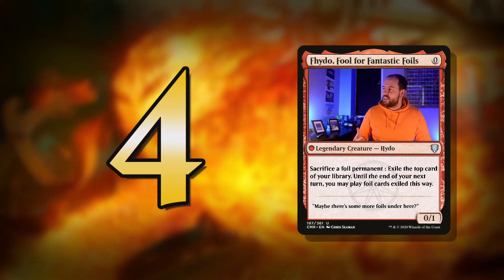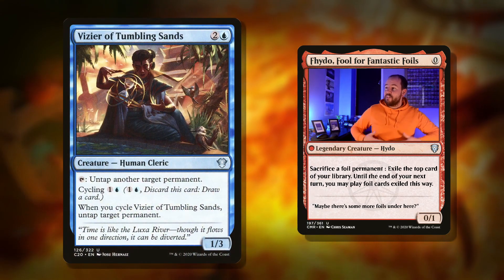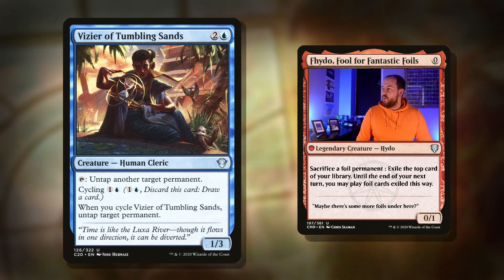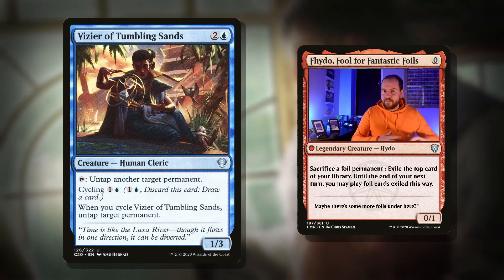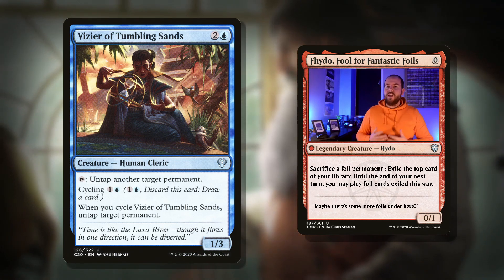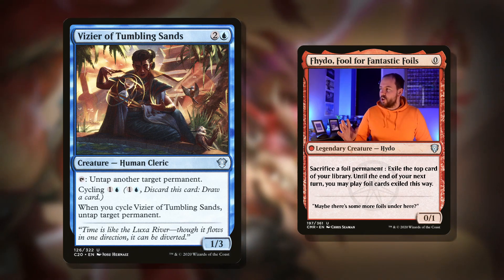In at number four: our commander cares about tapping and we need a lot of mana. If we can't cheat things out, we've got to cast the big things. Cards like Vizier of Tumbling Sands are phenomenal, and they're really innocuous in decks like this — they look like they won't be that good, but they're so, so useful. Three mana, 1/3. Tap to untap another target permanent. The great thing is this can untap our commander, so we can loot twice in a turn potentially. But it can also untap lands — getting to that six mana is a bit of an ask, and getting to ten mana to cast all of your massive creatures is an even bigger ask. But this can untap a mana rock or a land.